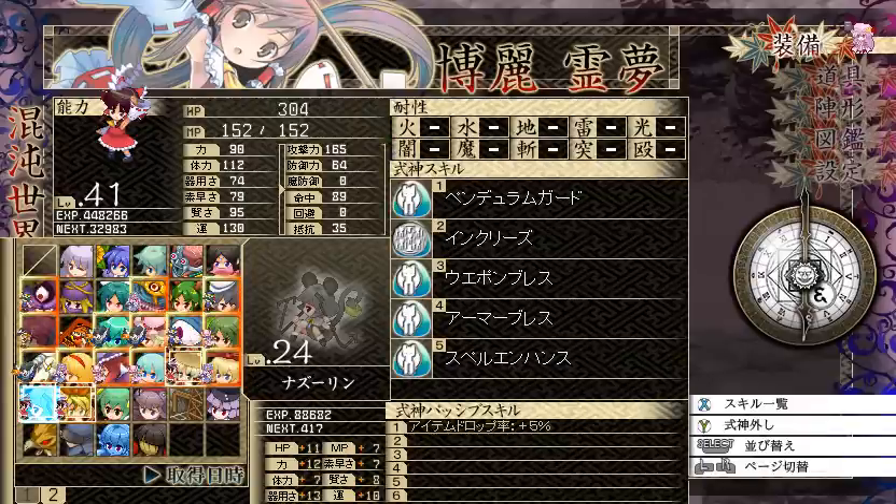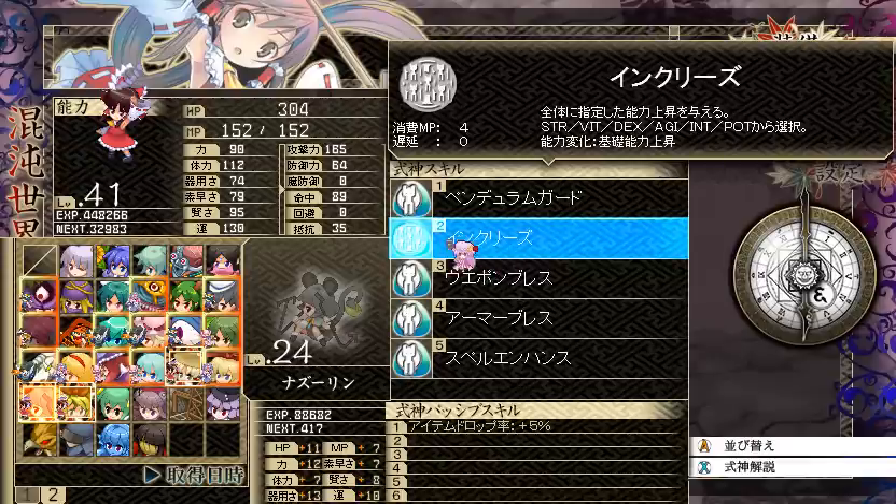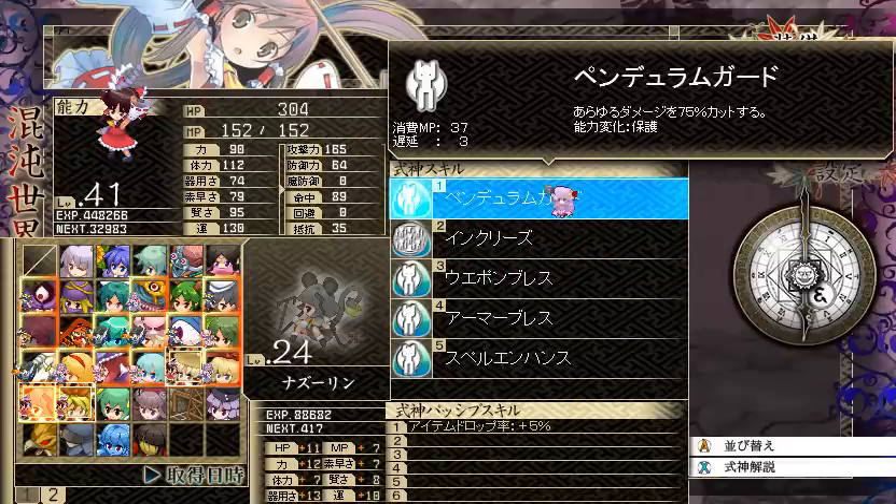Nazarin has her entire skill set now. For some reason, Nazarin's stats are absolutely ridiculous: 11 HP, 12 strength, 13 dex, 10 POT. Oh my god. So we have Weapon Bless, Armor Bless, Spelling Hats, Stats Up, and Pendulum Guard.